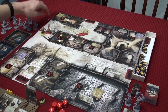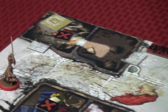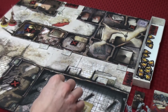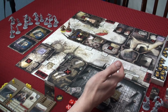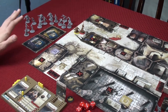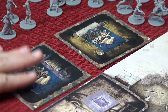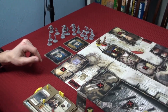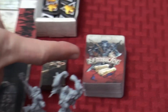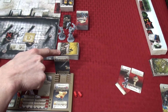We've placed our characters down, all our doors, the vaults, and the objectives. For this scenario, the blue token was placed randomly among the red Xs — that's one of the objectives. You set out your vaults, separate your vault cards, shuffle them, and put one in each vault. Then take your weapon and equipment cards, shuffle those, and your zombie spawn cards, shuffle all those and get them ready.